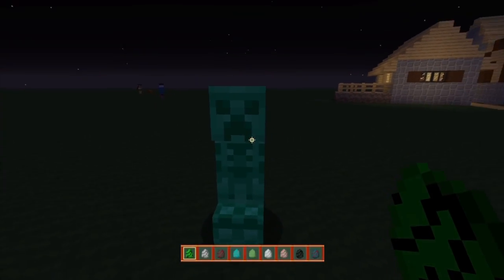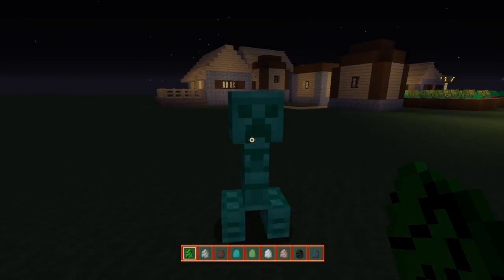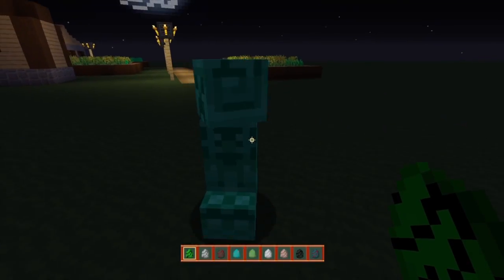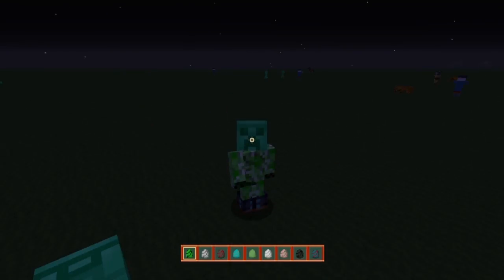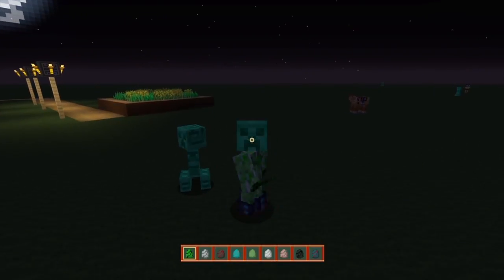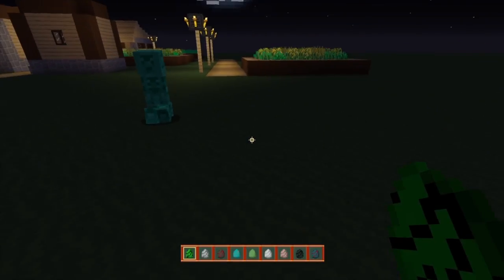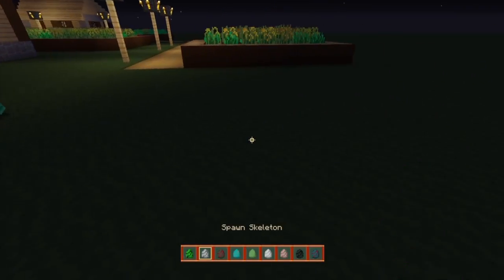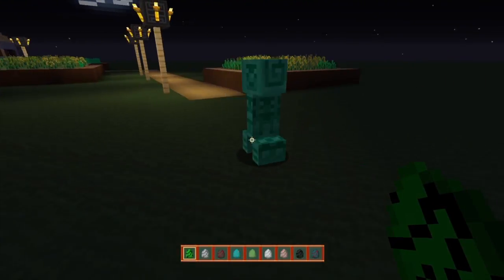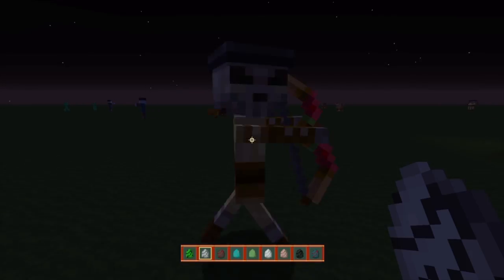We're going to be spawning up the creeper, and as you guys can see the creeper has this very distinct different kind of color — it's kind of like a faded type of teal green. In comparison to the actual regular creeper, the colors are completely different. The egg is a different color as well — more of a lime green — so it's more of a washed out type of teal.